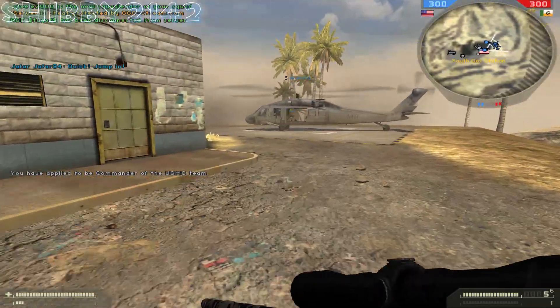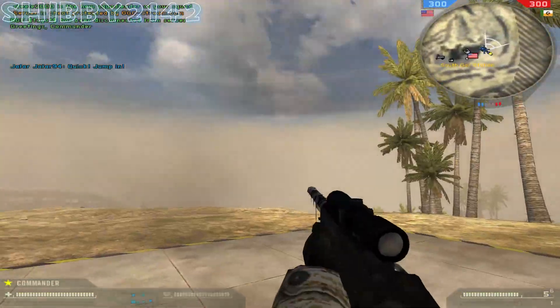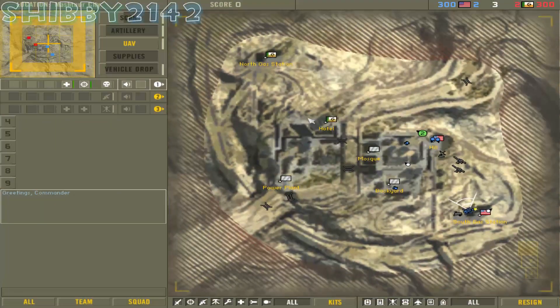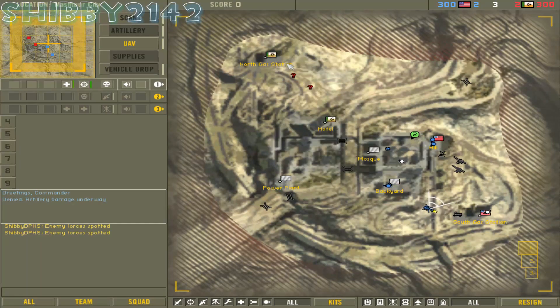Right now I'm the commander of the Marines team. Page up to accept, no problem. Jump in the Blackhawk here, which in this game is absolutely incredible. The guns on it are super powerful and it's a ton of fun.